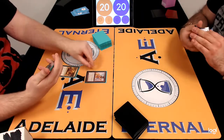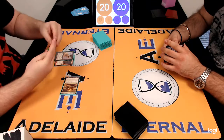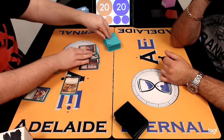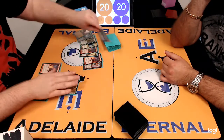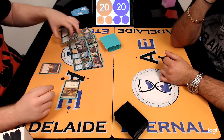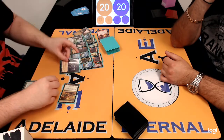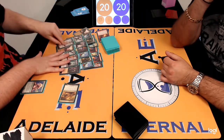Here we have Riley on the play with a Faithless Looting. So, holding priority, cracking LED, discarding a card. It doesn't look as powerful as Breakthrough, but it's going to do basically the same thing with the amount of Dredges and draws he's able to replace here. Because you're going to draw after. There's the Bridge — the last card flipped being the Bridge. It was a Bridge and a Cabal Therapy. Now he just needs a Narkameba. There's an Ichorid, and a Dread Return. I think he just wants a Narkameba and he's looking pretty solid.